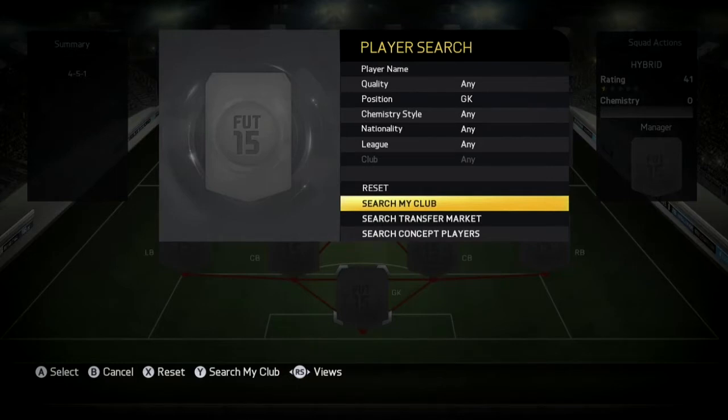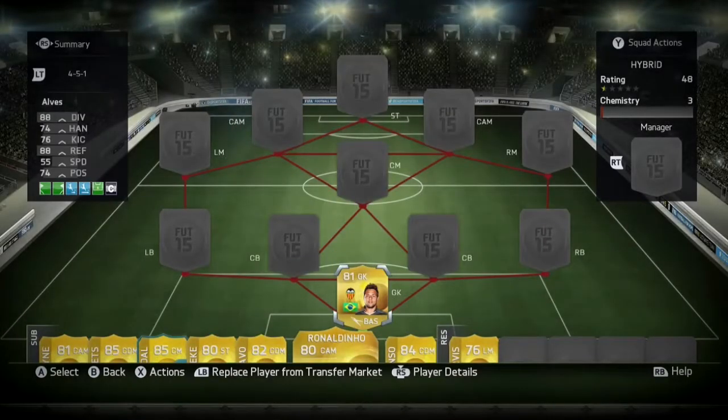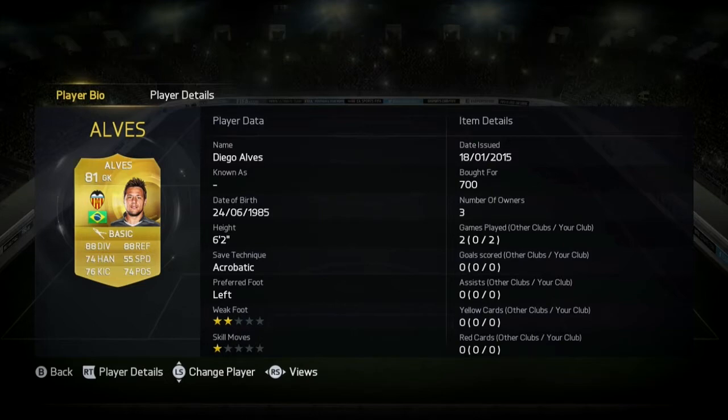Brazil squad. In goal we have Diego Alves. I only picked him up for 700 coins. He's a really good keeper — he's kept us in the game.